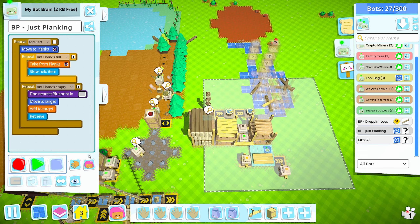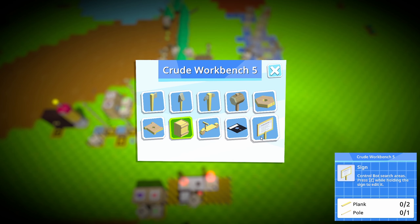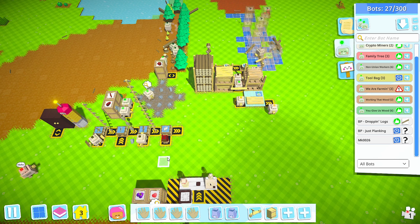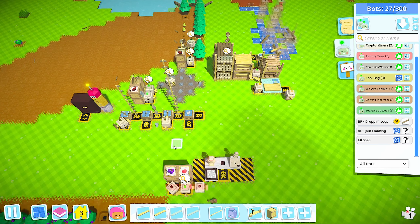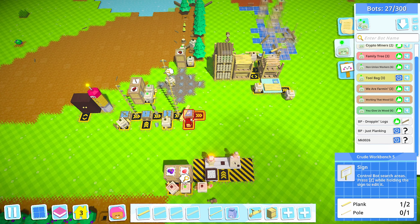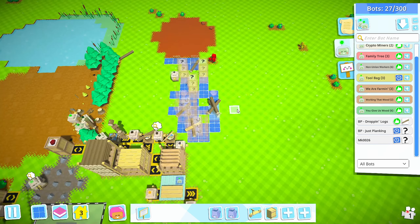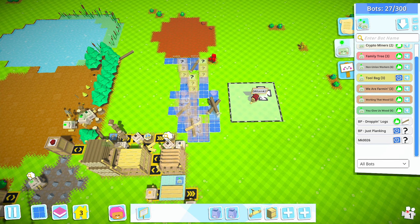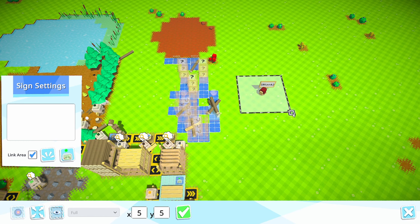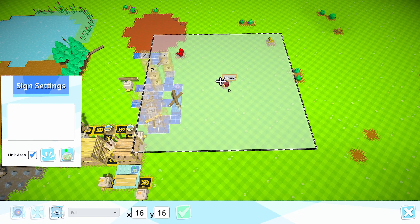Let's build a sign - we're going to set up a blueprint station with a sign so we can always move it. Grab a pole and two planks. Signs work better because normally you can get them in a bigger location than you could a bot. For instance here we can get a 16 by 16 instead of a 12 by 12.